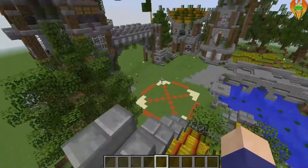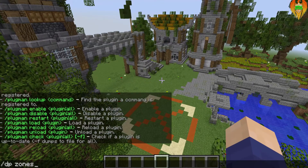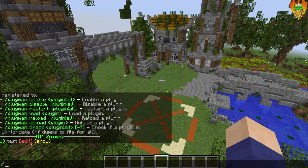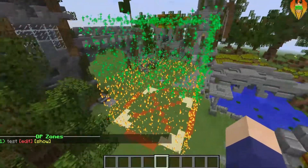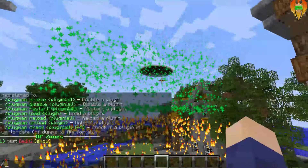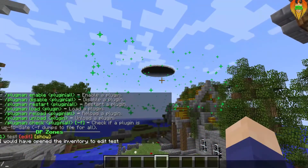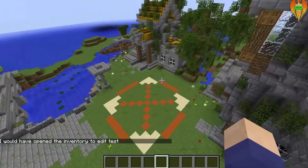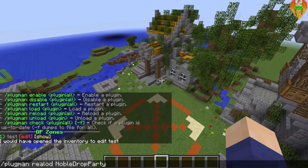I have implemented some nice features that will be used in the future. The first is a new command, DP Zone, which gives admins the option to edit or show the zone. Show zone will display the zones - the main box and the sky blocks where items drop. You can also edit the zone; I haven't set up the inventory system to do that yet, but that's coming next. I also fixed a lot of bugs with the reloading of the plugin and the zones.